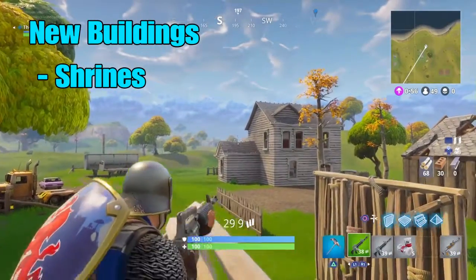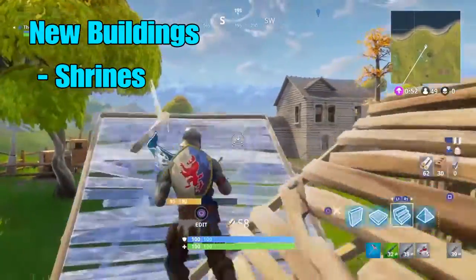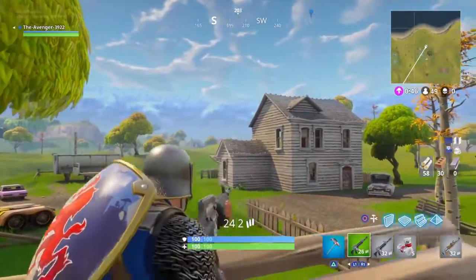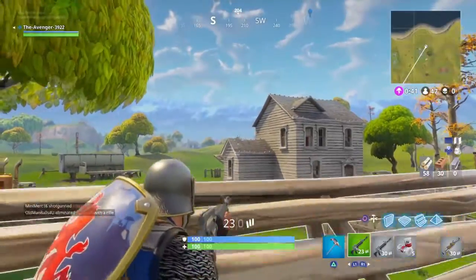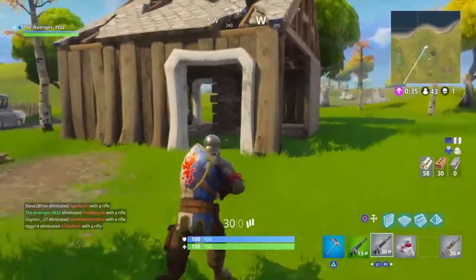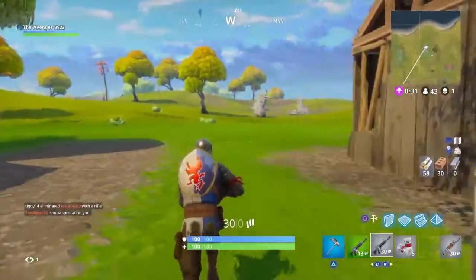They've also added shrines, which those were the buildings I was telling you about. Those are all over the map, and they're not really hidden — in the beginning of this gameplay I did land on one, so they're like out in the open. Definitely try to take advantage of those because the ones that I went to had three chests in them and they had pretty good items in them. So I would definitely go for them.